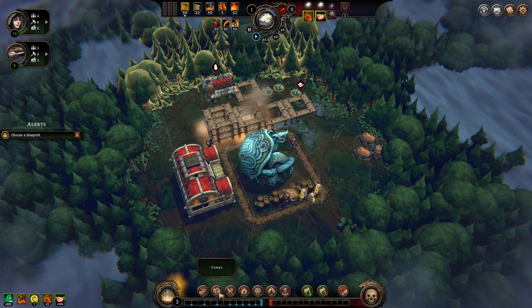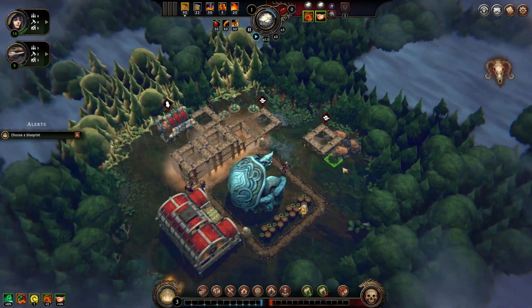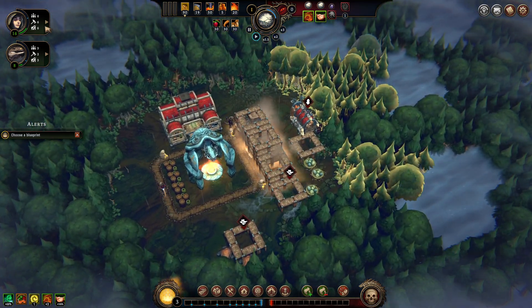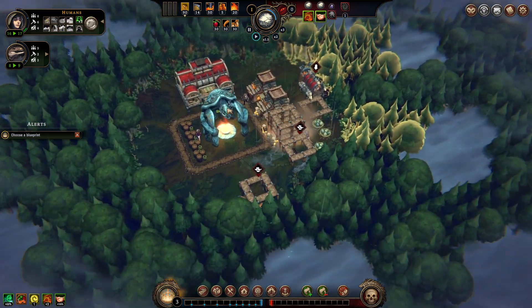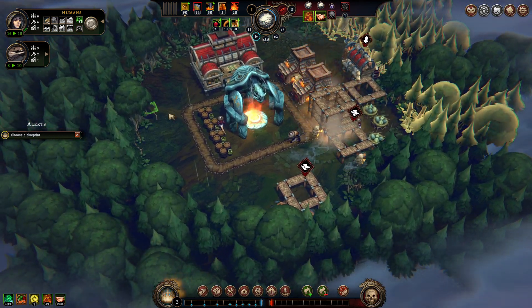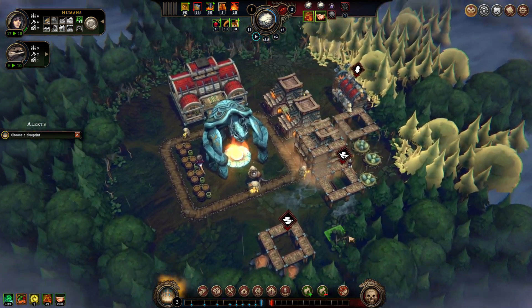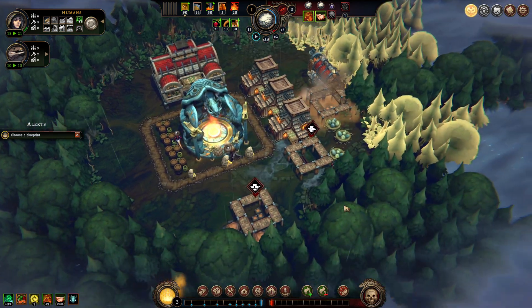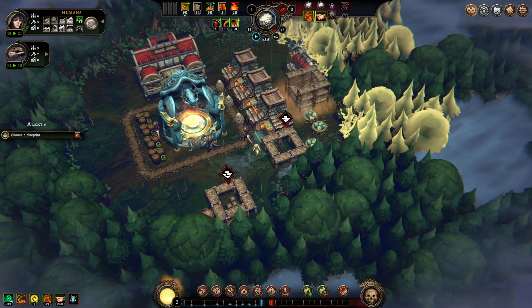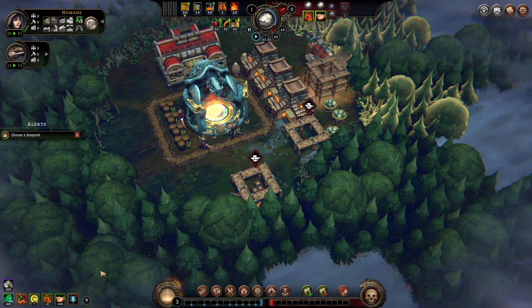That's clay deposits, so we can do that. A Stonecutter Camp - put that in there. Get the houses built, get the people happy. We are unsheltered, it sucks. They're getting happier now. We've got signs of people to do this. Humans are not the best people to work in these camps, but that's fine.